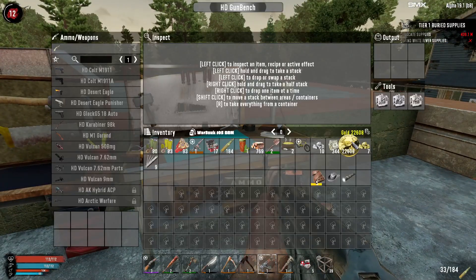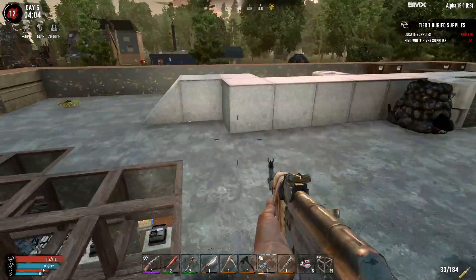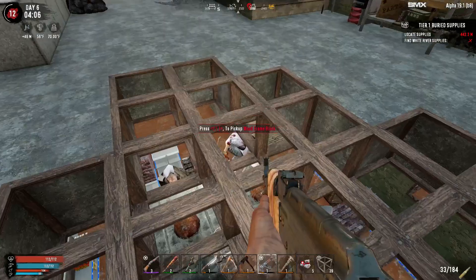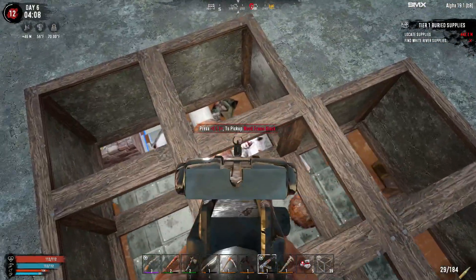Look at this beautiful gun bench, which is kind of worthless until I get the CNCs which allows me to unlock some weapons. I have some zombos downstairs, let me just double check.